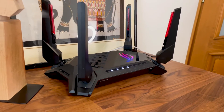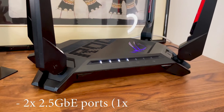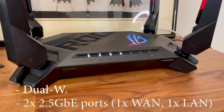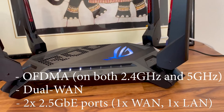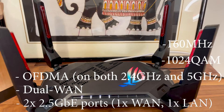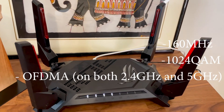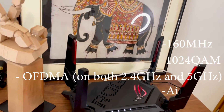The GT-AX6000 is the first Wi-Fi 6 router from ASUS to offer two 2.5 gigabit ports that can be used for dual-WAN purposes. There's also support for OFDMA, 1024-QAM, and the 160MHz channel bandwidth. It's also possible to add the ASUS ROG Rapture GT-AX6000 to an AI Mesh network.